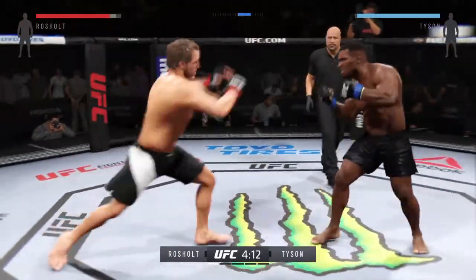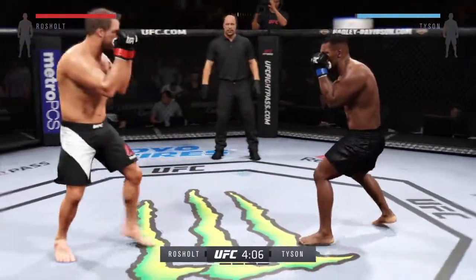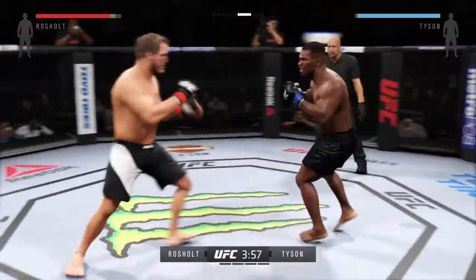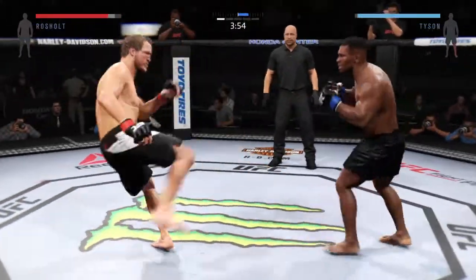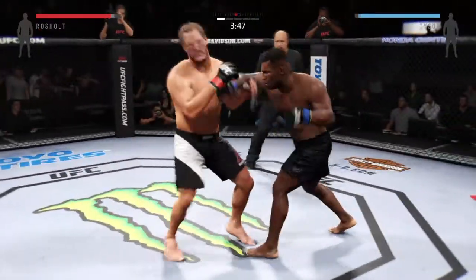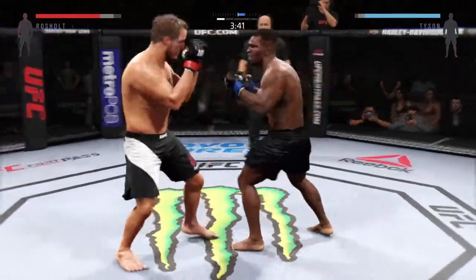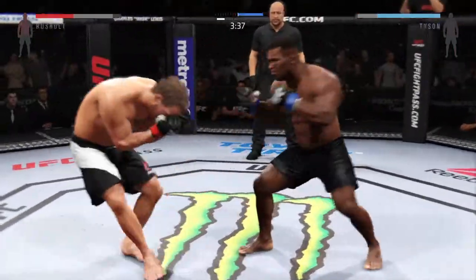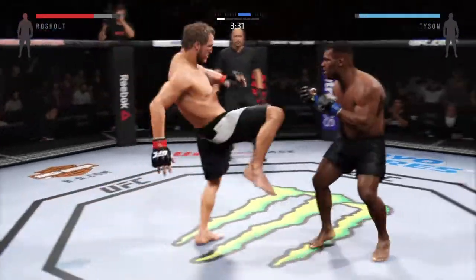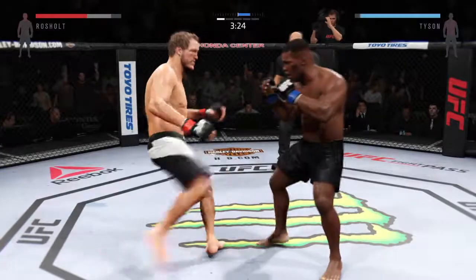Swing and a miss with the big right. He connects with the straight. Rochelle with a strong leg kick. Joey's doing a good job with those leg kicks. Nice right hand. Good job blocking the punch — both men landing in that exchange. He is swinging for the fences. Inside leg kick.